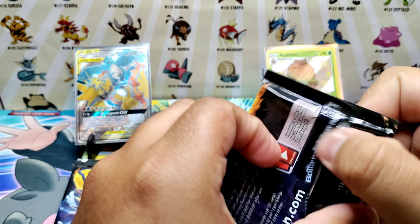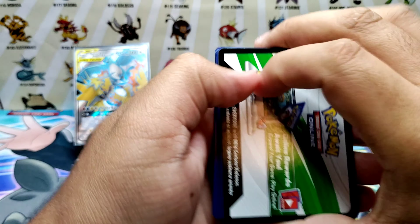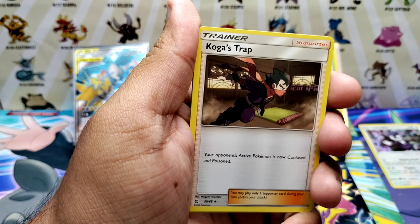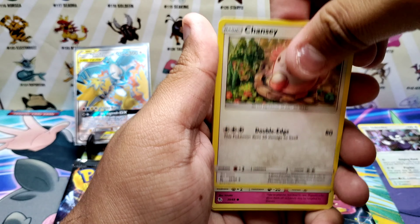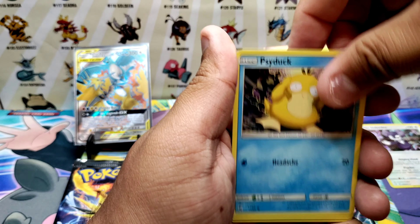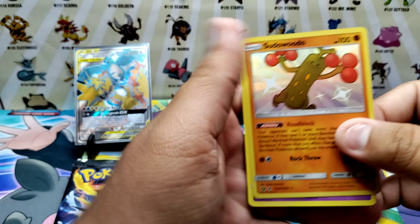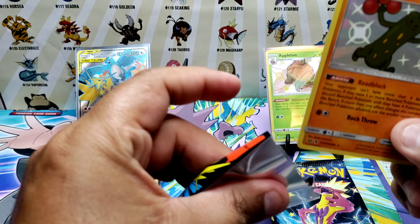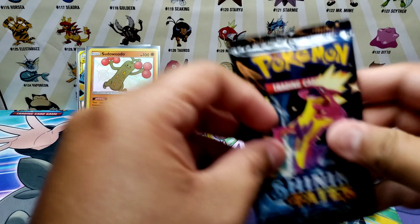Let's move on to a Hidden Fates pack. Saving the code card. Fairy energy, Koga's Trap, Lieutenant Surge, Chansey, Clefairy, Psyduck, Ekans, Caterpie, Paris, a Swoodoo Woodle — and another Swoodoo Woodle! Now Hidden Fates is in the lead!